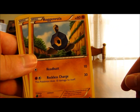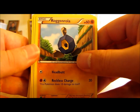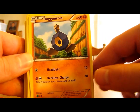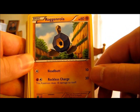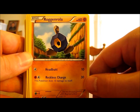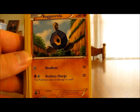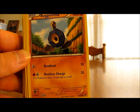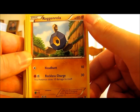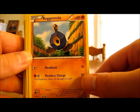Then we have a 3-2-1 line of Roggenrola, Boldore, and Gigalith. Roggenrola is a basic fighting type Pokemon with 60 HP — average — and two moves. Headbutt does 10 damage, which is quite average, and Reckless Charge does 30 damage but this Pokemon does 10 damage to itself. If you have its evolutions in your hand it might not be too bad, but I'd probably stay away from Reckless Charge if you don't have them, because at 60 HP it could get knocked out easier.